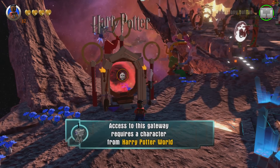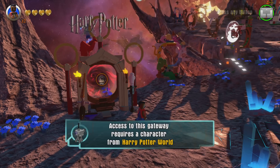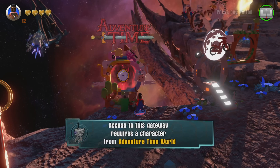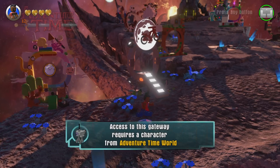Here's the Harry Potter one. You can get into that from the Harry Potter fun pack. You can see the Quidditch rings and stuff like that — that's really cool. Back here is the Adventure Time portal, which is pretty neat. Any of the Adventure Time packs will get you in there.